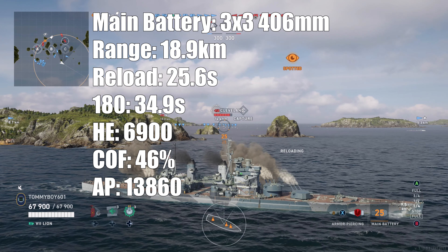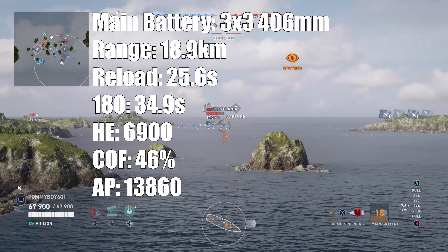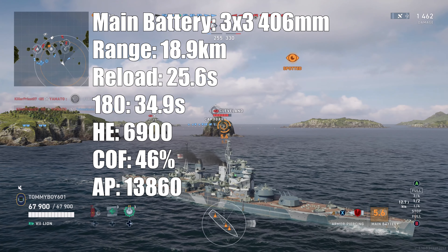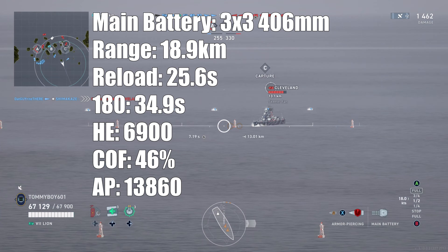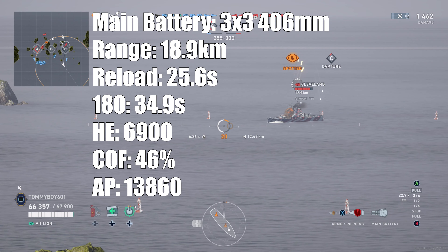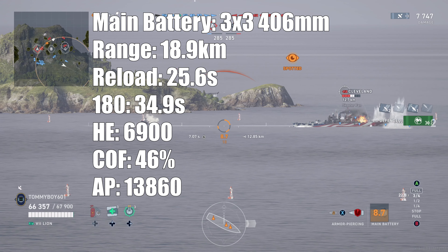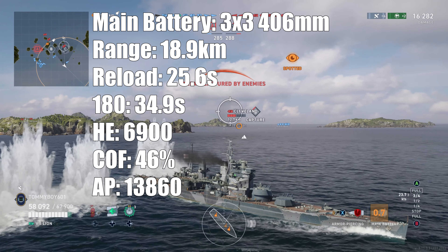As far as consumables go, you have the Damage Control Party lasting 15 seconds and reloading after 80 seconds. The Repair Party is a huge heal — 1,996 health per second with a duration of 11.9 seconds, reloading in 100 seconds with two charges on this build. Then you have a choice between Enhanced Secondary Targeting and Defensive AA. I may switch to Defensive AA given the prevalence of carriers this update. One weird thing to note: if you look in the center of the ship, there is in fact a hangar and launch platform for a plane, but no plane option is included, which is unfortunate.